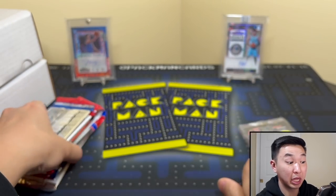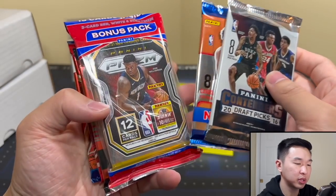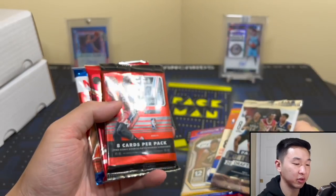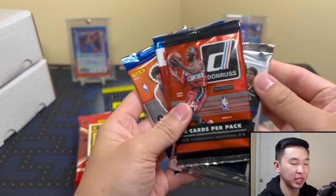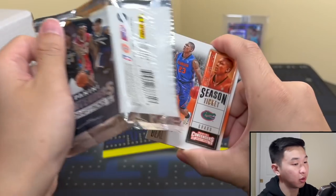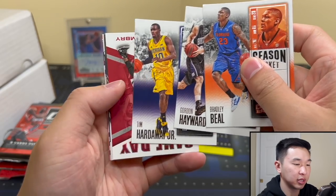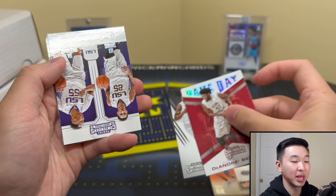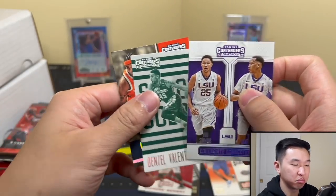Let's see what we got. We have contenders and hoops — I like this, it's been good to us. I think I pulled a little Melo silver from one of these boom boxes before. We have donruss, elite, and hoops from 2021. All right — we got Ben Simmons, technically a rookie, and he's red hot right now. Also got Valentine and Melo.